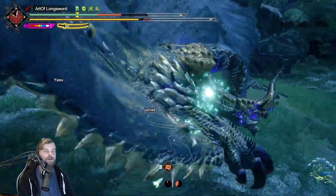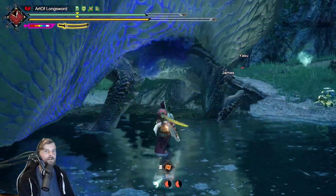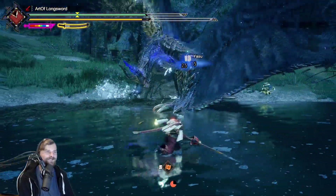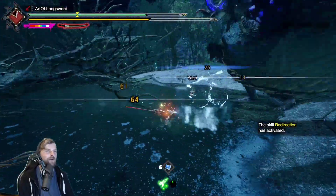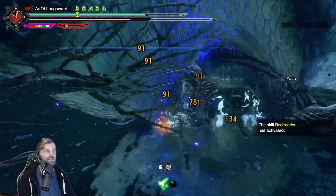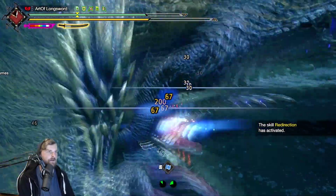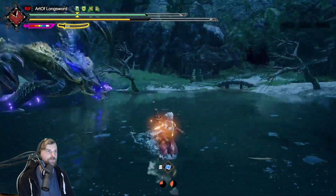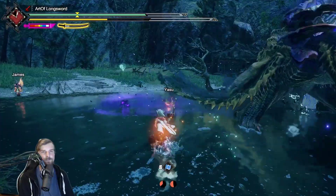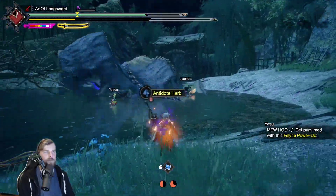It's impossible to tell which part of his body is going to hit you right there — I think that was his tail. Let's go for another Second Slash. Block that — nice. My cat dropped the Wyvernblast back — she did! I'm sorry cat for doubting you. There we go.